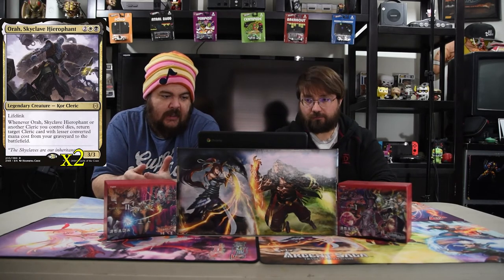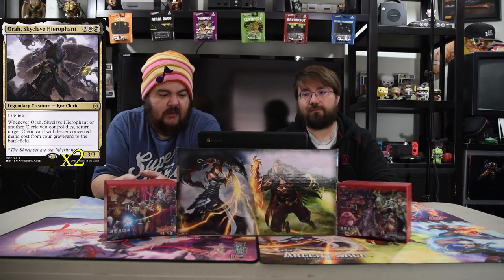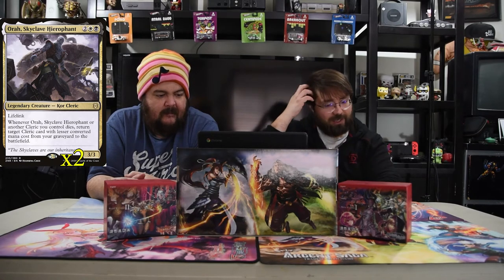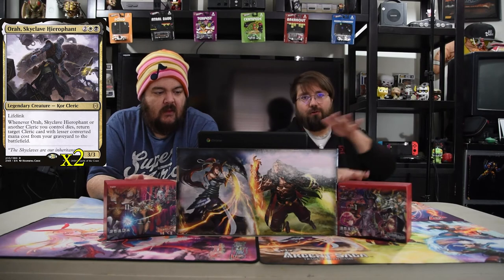Next is Orah, Skyclave Hierophant. He is white, black, and two for a 3/3 cleric with lifelink. Whenever him or another cleric you control dies, return target cleric card with lesser converted mana cost from the graveyard to the battlefield. So he just replaces your clerics with a smaller dude — cool, this dude dies, I get another one. You just keep rotating them. This deck has a lot of synergies where you're going through clerics, gaining life, and making your opponent lose life. It's doing a lot with those synergies.